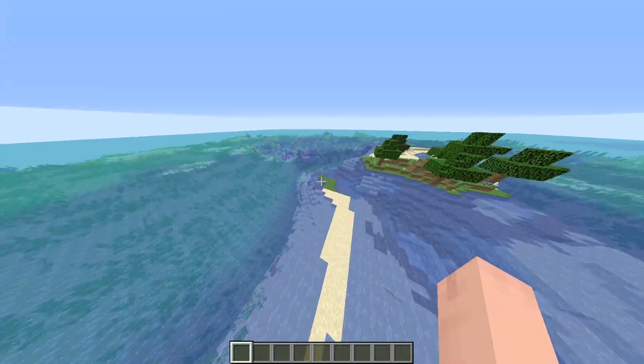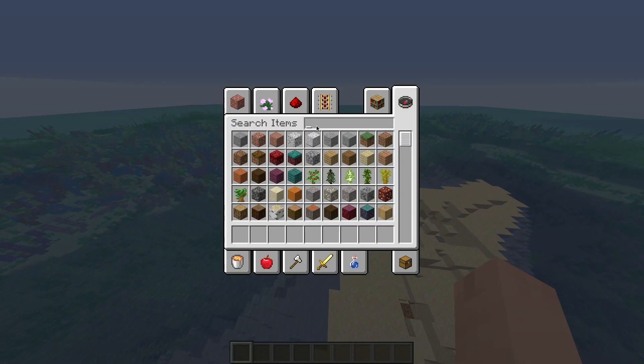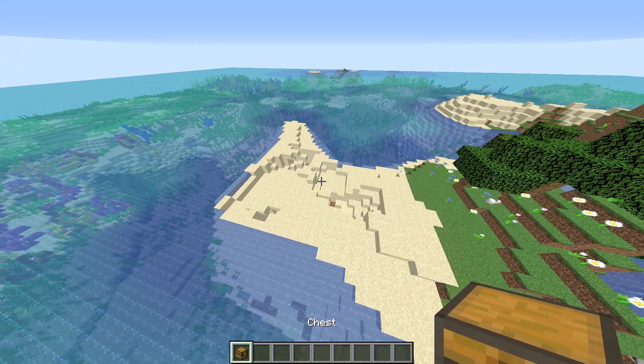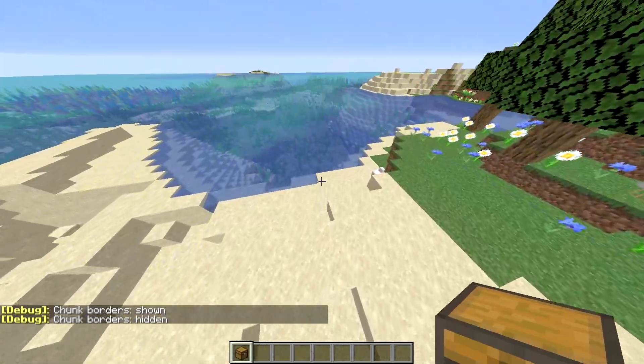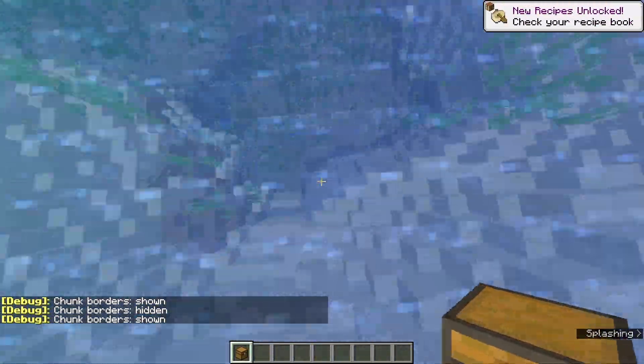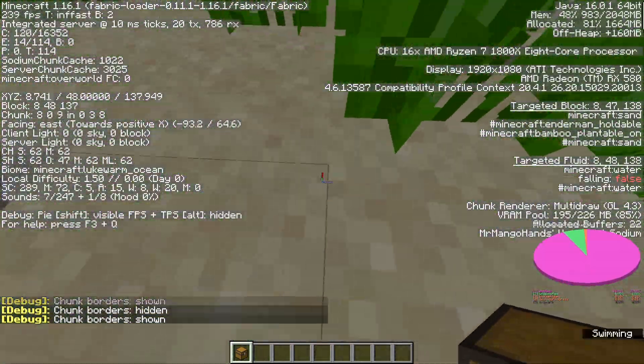The first thing you want to know about buried treasures is that they tend to replace whatever block they are occupying. Buried treasures always spawn at the 9-9 chunk position.